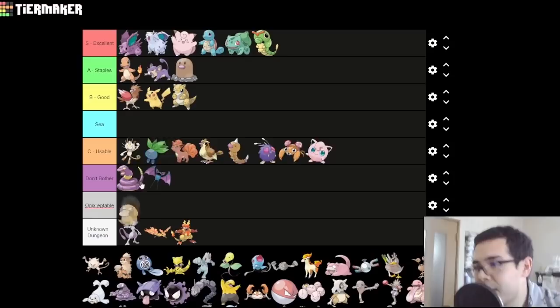Psyduck — very cute. This thing is like the definition of C-tier. It's a very whatever water type, but hey, it's a water type. That's pretty good. Put it in C.